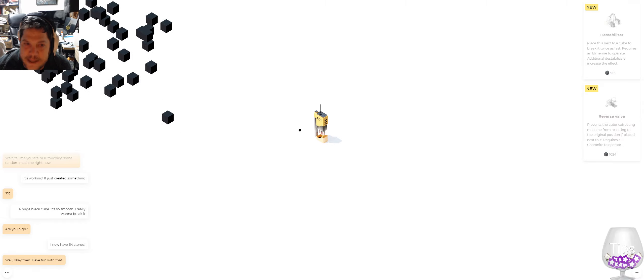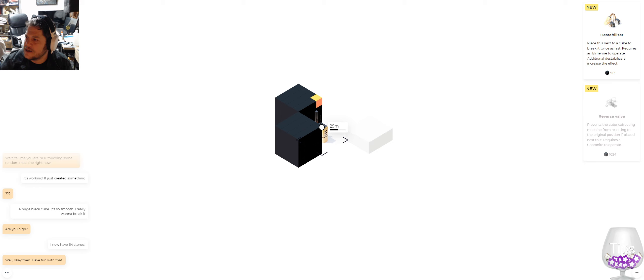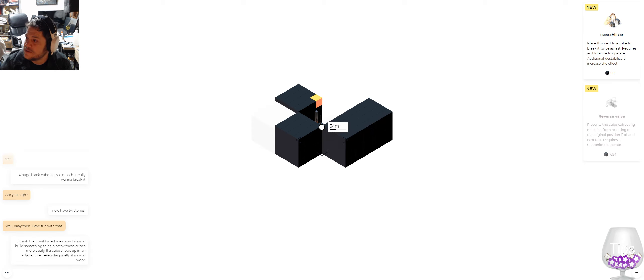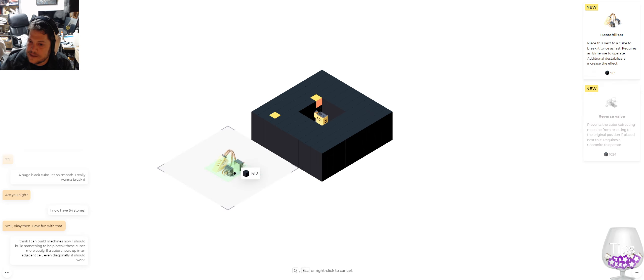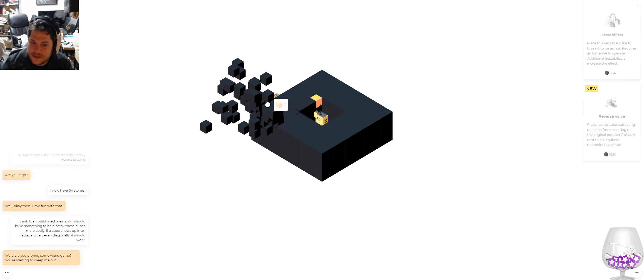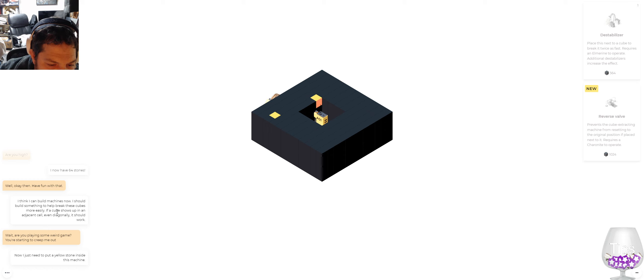But I get that. So I got some cubes now, I'm gonna make some more. All right, so I got 512. An Elmerine to operate, an additional discoverer. I may as well get a destabilizer. Put it here — I think I can build machines now. I should build something to help me break the cubes more easily. If a cube shows up in an adjacent cell even diagonally, it should work.